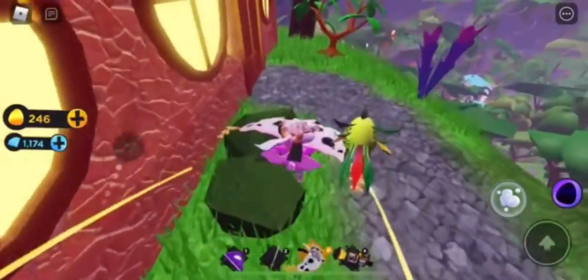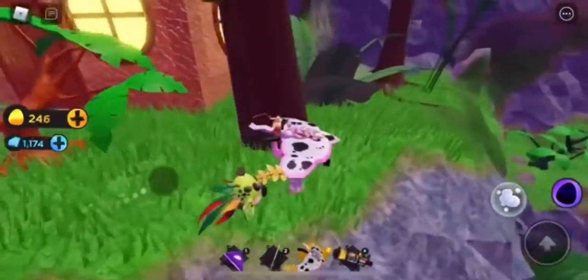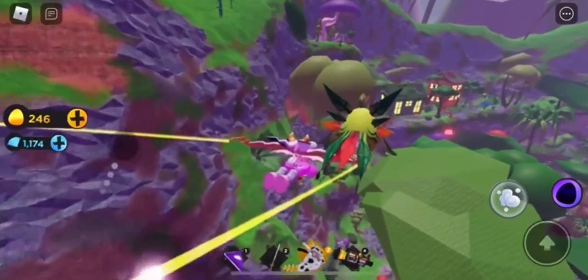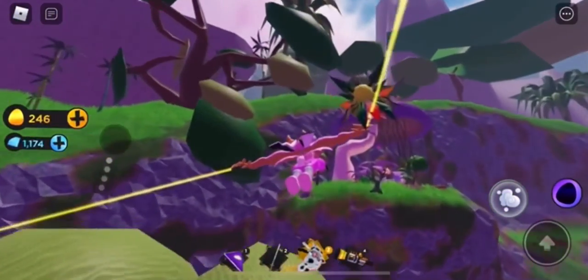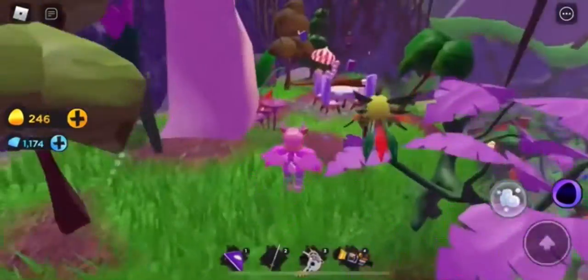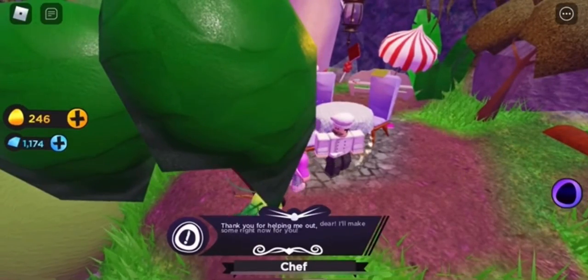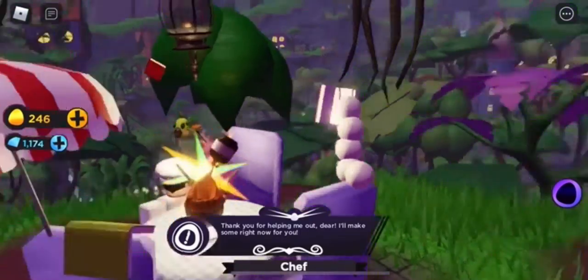Once you have collected all four, you can find the mushroom. The mushroom I believe is over here, so just follow where I go - yeah, over here, up here. And the chef is over here. The chef says: 'Thank you, thank you for bringing your ingredients, I'll make you some right now' - and the waffle egg will appear.